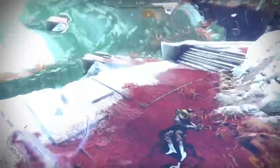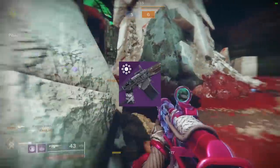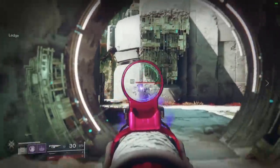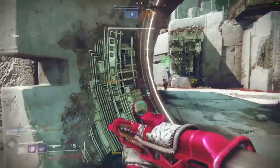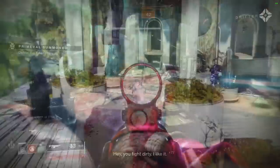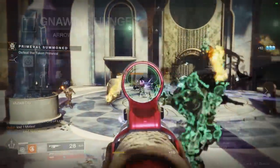Today we're looking at an auto rifle — the Gambit Prime auto rifle, Gnawing Hunger. I've got a couple of rolls here; neither one I would say is a god roll, they're okay, but I felt like we could get better. So we're going to talk about recommended rolls, discussing both PvE and PvP. First up, let's take a look at this roll — it comes with Arrowhead Break and Drop Mag.